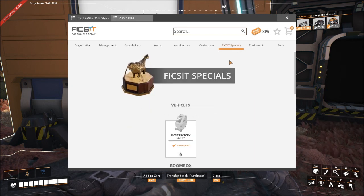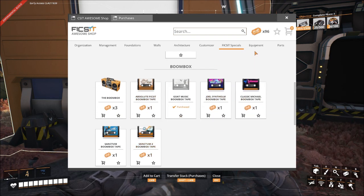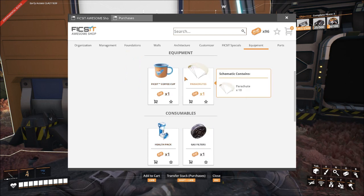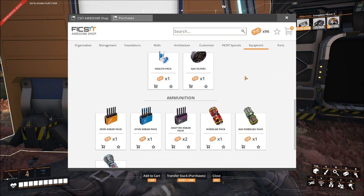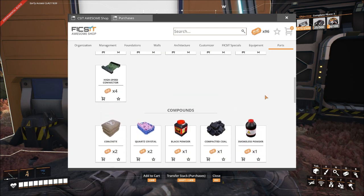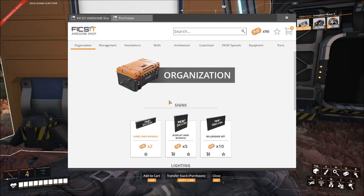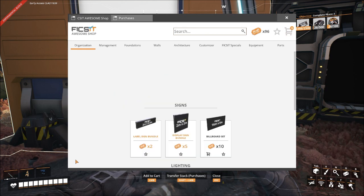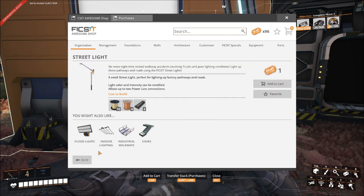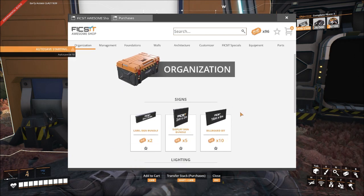Modern catwalks sure. Industrial walkways - not really worried about that. Customizer - concrete, concrete foundation, coated concrete - that's kind of neat. We already got the cart, we got the boom box. I found another tape. I got gas filters. We could also buy these parts, but let's go back to the beginning and get the signs for organization, named places, street lighting, and indoor lighting.